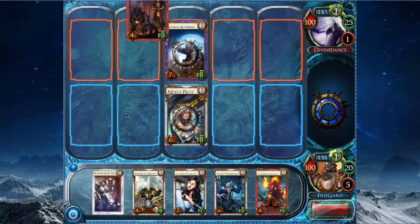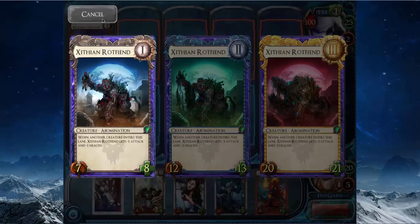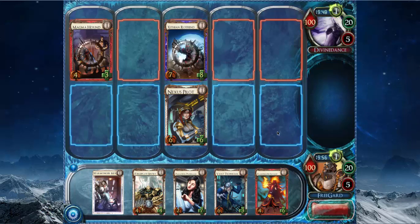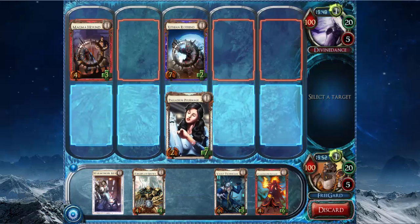That's definitely not the play, though. Zithian Rothbound shrinks itself whenever you put a creature in front of it. So I'm dealing six damage to it here. I can put pretty much anything in front of it, like the Pulse Mage. That's probably the best play, because then you'd have to play another Magma Hound or something to kill it. And to play Pulse Mage lives, which normally other creatures would.